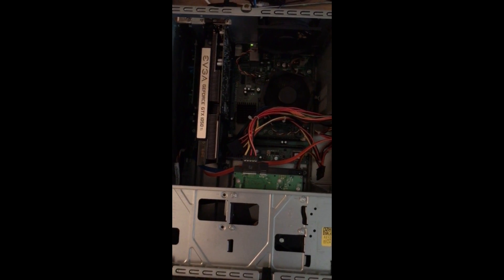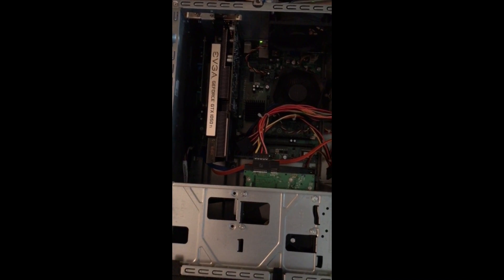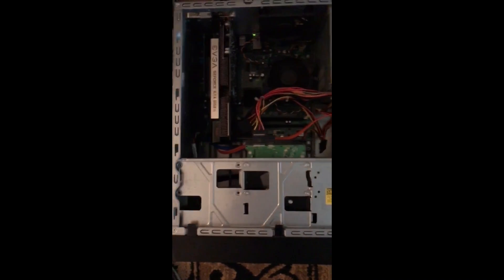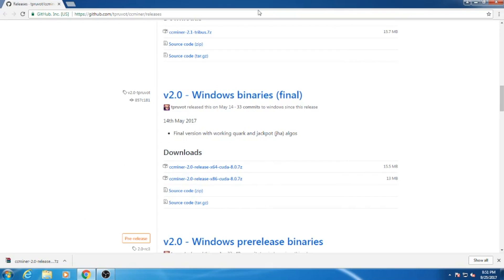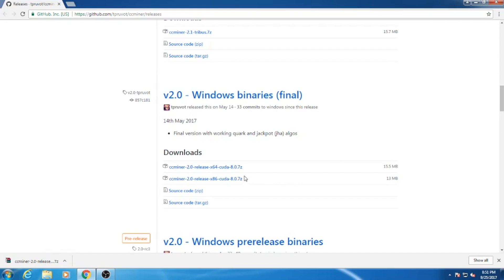Once you have everything downloaded, you're ready to implement your GPU card into your desktop computer and optimize it to mine Vertcoin. I have my GTX 1050 Ti plugged into my Windows desktop and I'm going to show you how to properly and successfully mine Vertcoin. I have EVGA Precision XOC and the GeForce driver downloaded. Now we're downloading the Version 2.0 Windows Binary Final, which contains CCMiner — specifically CCMiner 2.0 release x86 CUDA 8.0.7.